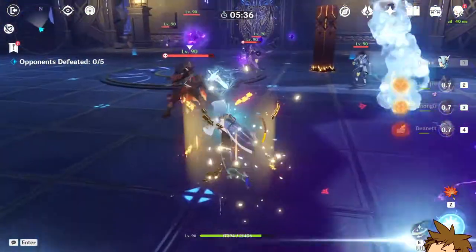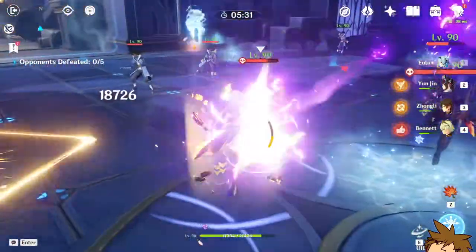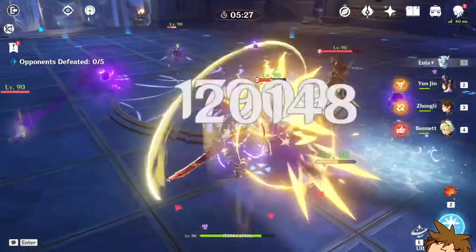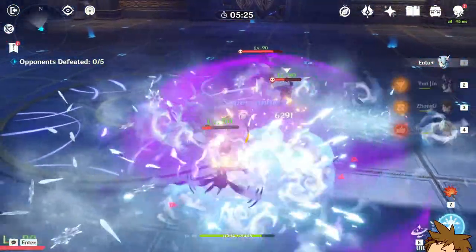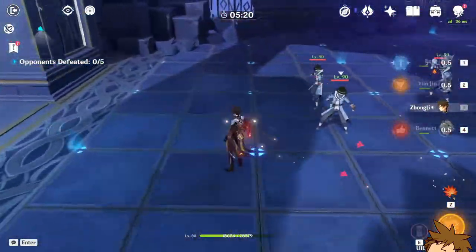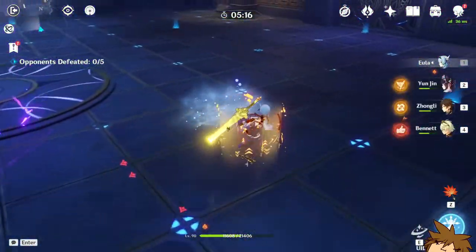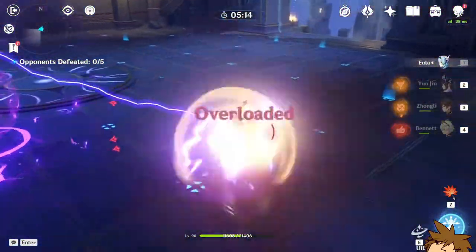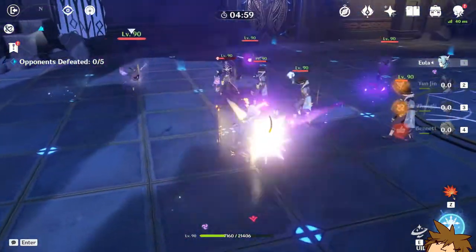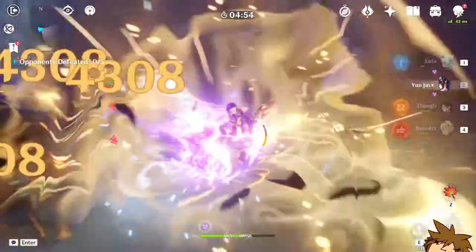Now we do 24,000 — 23,000 — that's a lot, that's pretty good. Let's try this against the Cryo Mage: 16,000 with the shield on a normal attack. We're not critting — that was a 14k, 16,000. We're gonna get the shield back. Hit — that was a 20,000.